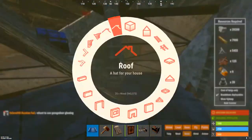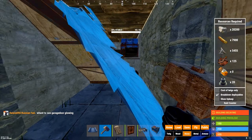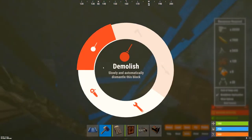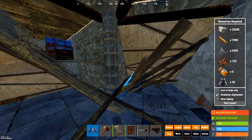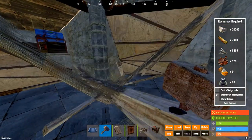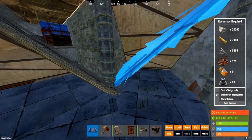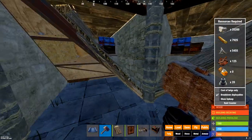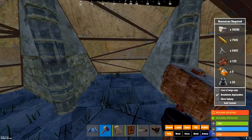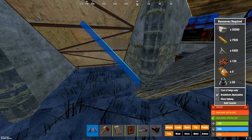Let me show you something that you should avoid. This one here is the small triangle roof. If I build the same on the other side, they will connect because they are the same — you don't want that. On one side you build the small triangle roof, and on the other side you build the normal roof that is not a triangle. That way you can use both rooms at the same time. Repeat this process: big one, small one.